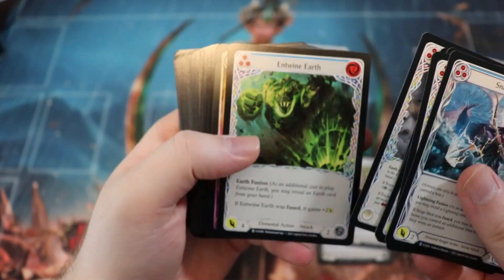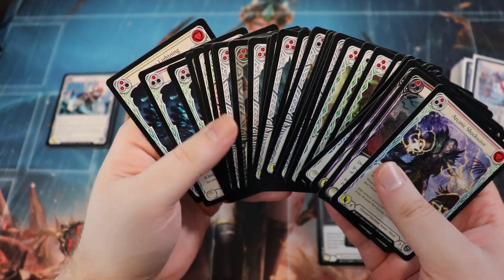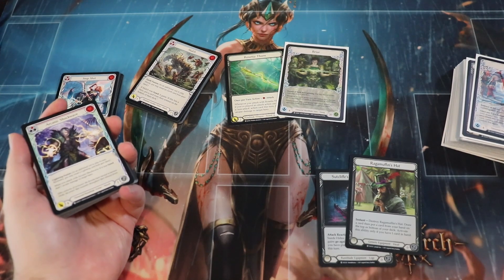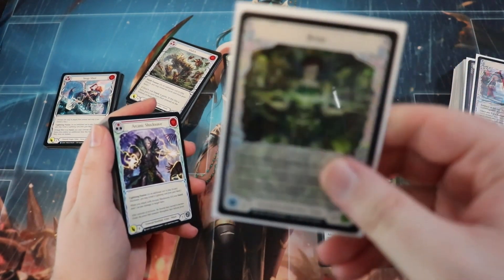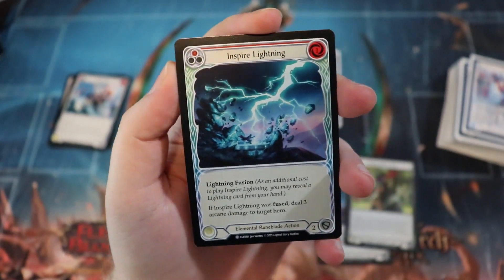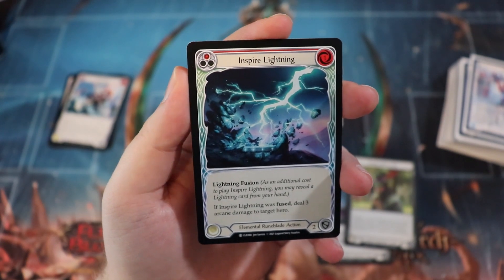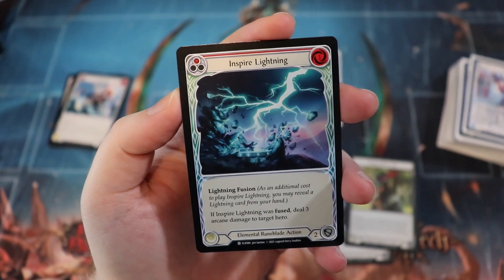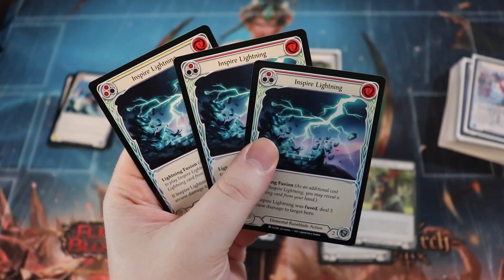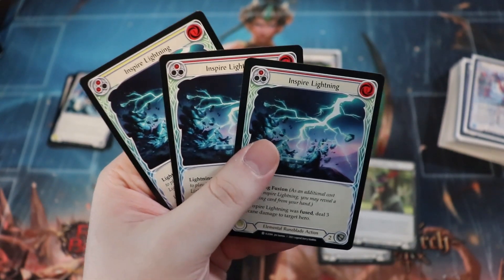After putting my pool together for rune blade cards, I really only had about six cuts to make. After choosing your hero you don't have a lot of options — I ended up with a pool of maybe 36 to 39 playable cards. Then you cut cards you literally can't play. Inspire Lightning, for example: it's a one-cost card, blocks for two, has lightning fusion, and if fused deals three arcane damage to a hero — pretty good. But if you don't have a lot of lightning cards it does literally nothing. I ended up with three of these but only five lightning cards in a 30-card deck, so I had to cut all of them.